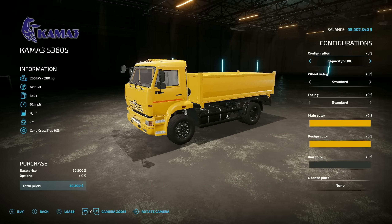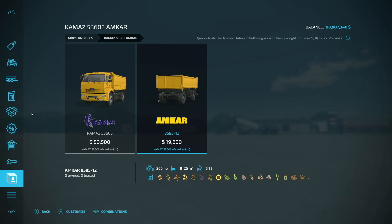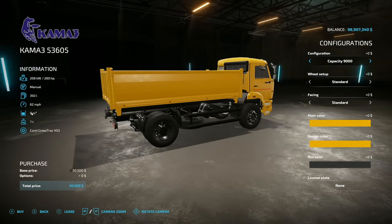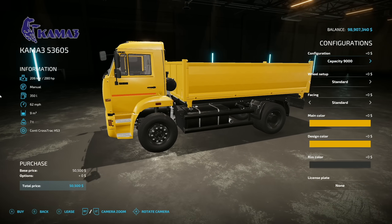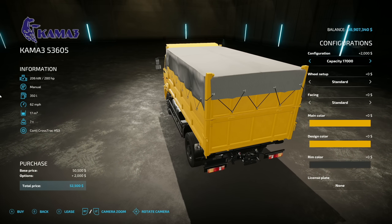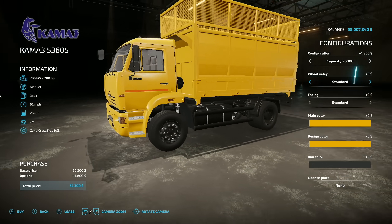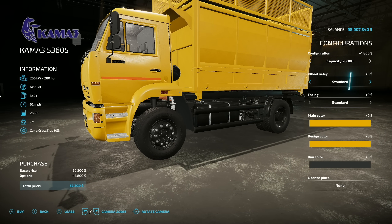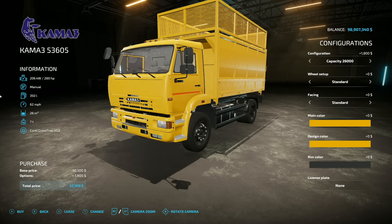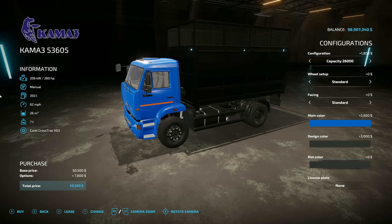Jumping over to two new ones for PC and Mac players. First is the Kamaz 53605 — comes with a truck and a matching trailer. The truck has 280 horsepower, manual transmission, 350 liters of fuel, 62 miles per hour top speed, holds 9 tons, and weighs 7 tons. You can increase capacity up to 14,000, 17,000, 22,000, and then finally 26,000 liters by adding a tarp. Tire setup is standard or wide front, with a couple of different front designs. Main color going blue.